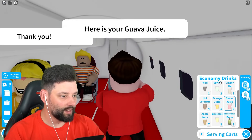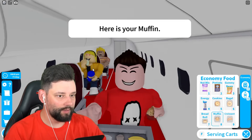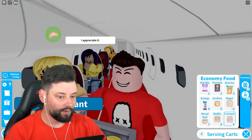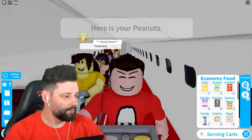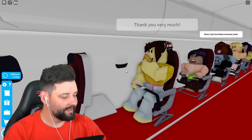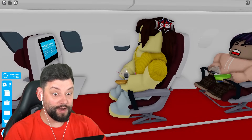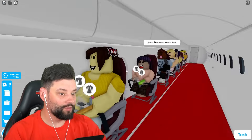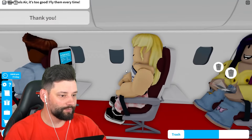Guava juice for you, sir. Snack time. He wants a muffin — give it to him real quick. Run back. We got a bread roll. You enjoy that bread. A croissant. Some peanuts. And some gummy bears. Now we've got to do the trash. Seatbelts. And then we're landing. Then we've got one more flight. Hurry up, you fool. This economy legroom is great. Yeah, you know it's great with that maxed out 100% legroom.